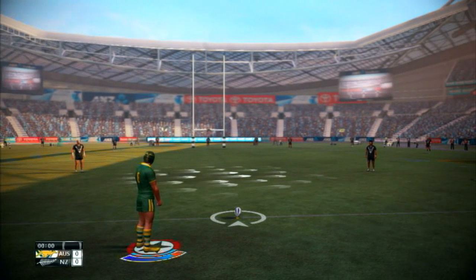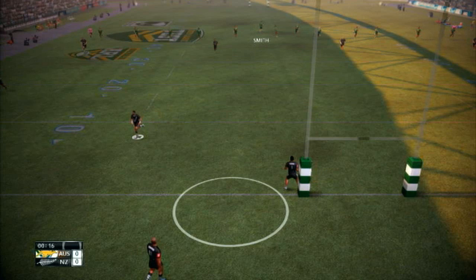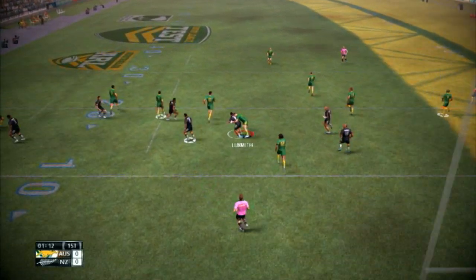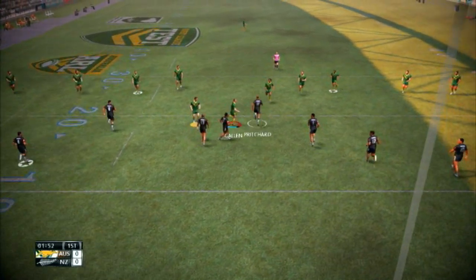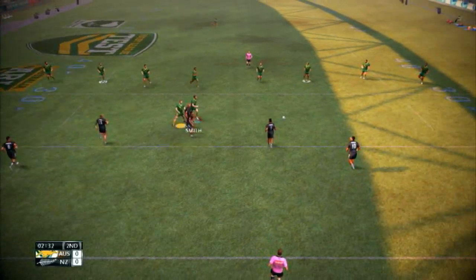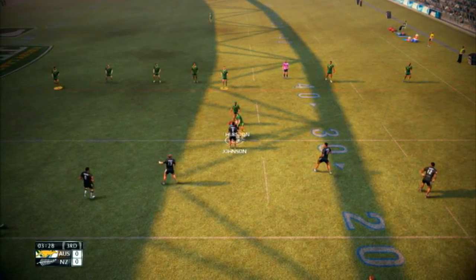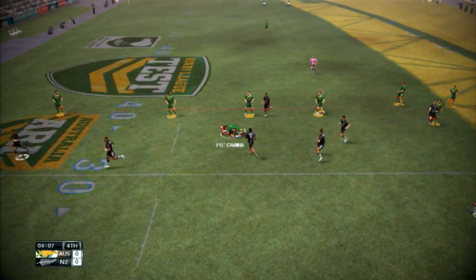Just waiting for the ref to get us underway. Hoffman there to field the kick, the supporting side — that's tackle number one. Pritchard, held by that tackle, a safer option taken there. Natalino, Johnson, good tackle. Ref shouts third tackle. Hoffman, Pritchard — that's a textbook tackle.